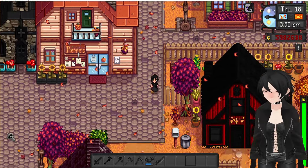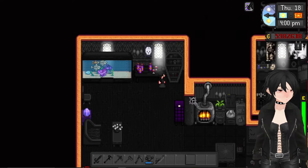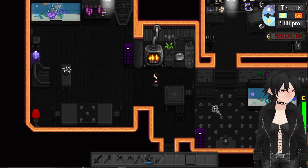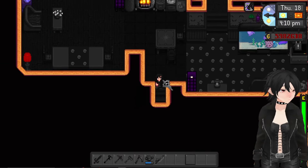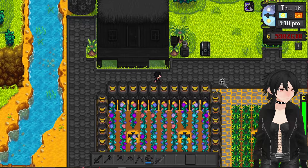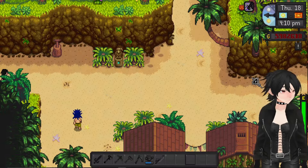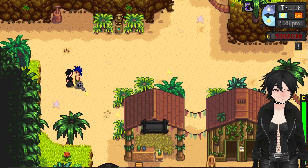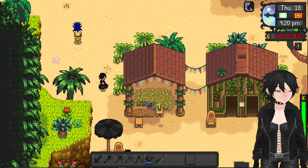Let's go see if we can find someone else. Here we are at Ginger Island — house is looking good, all gothed out. Let's see who's here. Ah, here's Sam — very punk looking, looking good.